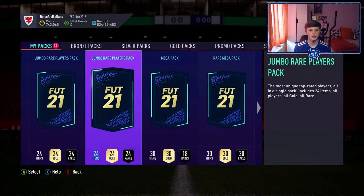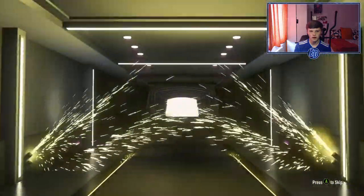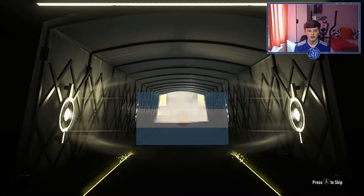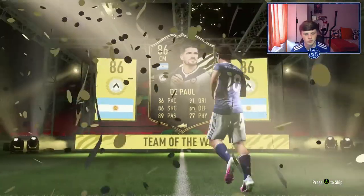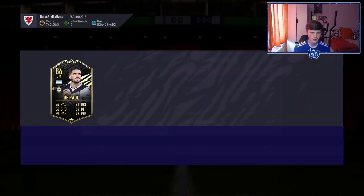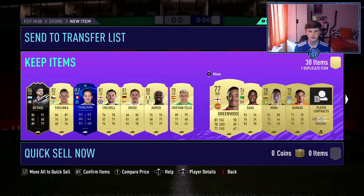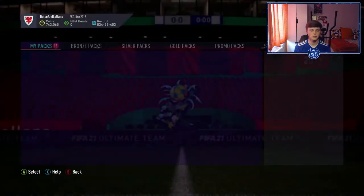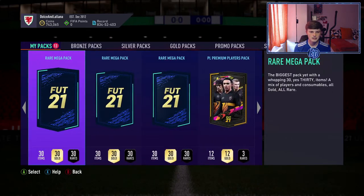85s are about 8K fodder which is really cheap, great for SBCs. We get a walkout — an inform. I think it's De Paul, an 86 rated Argentinian. I don't know if it's tradeable but it's a perfect 86 for the Bale SBC. If it's untradeable, even better. It's going for about 20K — kind of mad for an 86 inform but he's going into SBC anyway.